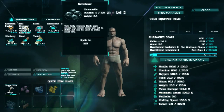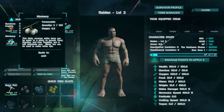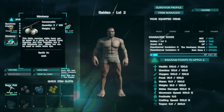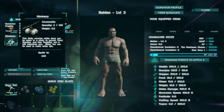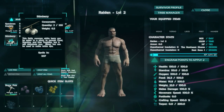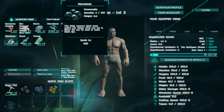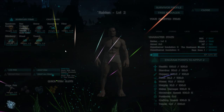I'd recommend reading what they say. A stim berry basically increases your stamina but you lose torpor - your ability to stay conscious - and you gain a lot of thirst. Whereas the narco berry puts you to sleep. The narco berry is what we'll use later to tame some dinosaurs.